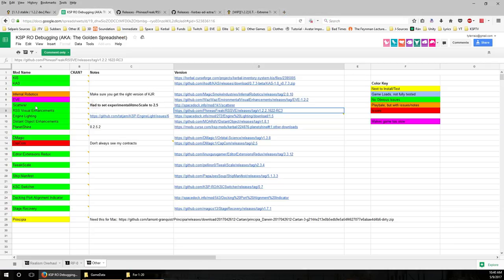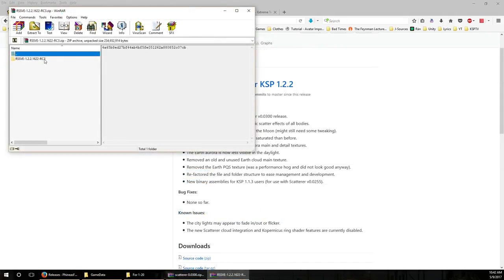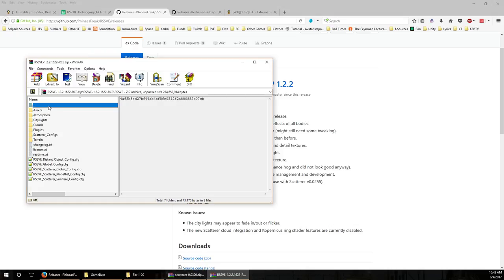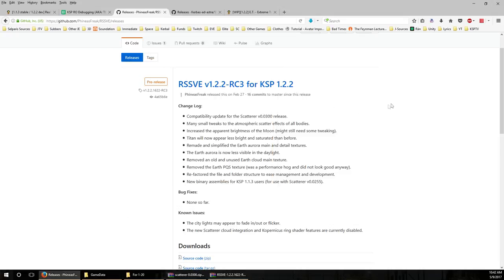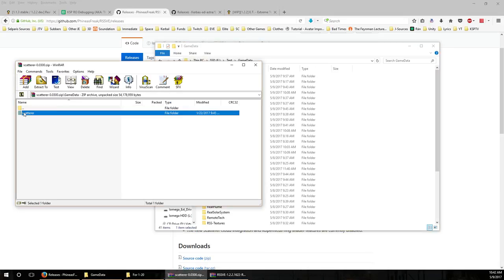Taking a look at what we have in the RSS VE zip - there's an RSS_VE folder and that's it. This is not all that we need. First, before installing that, I'm going to put Scatterer in because RSS VE requires it. We also need Environmental Visual Enhancements. From the spreadsheet you can see EVE listed there - don't worry that it says 'makes game too slow', we are going to be rewriting its configurations using RSS Visual Enhancements. All we want is the EVE release, not the configurations - the release is just the plugin and it's only 2 megabytes.